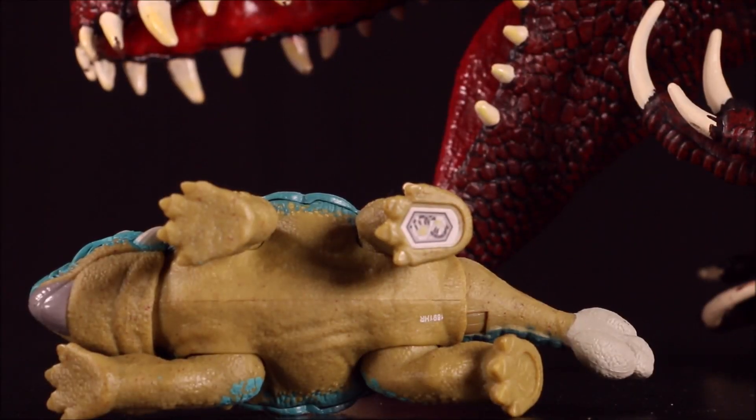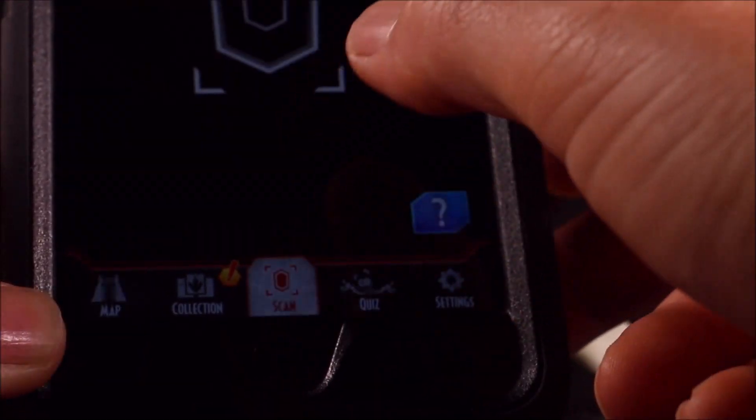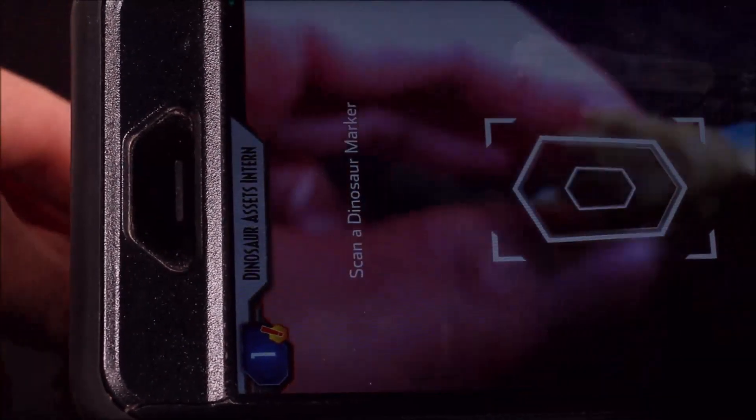Time to add Bumpy to our Jurassic World Facts app. Simply go ahead and start up the app and scan right off the picture I included for you guys. I'm going to scan off the toy, but you can scan off the picture, and then we can have fun together. So even if you don't buy the toy, you can still have fun with the scan.